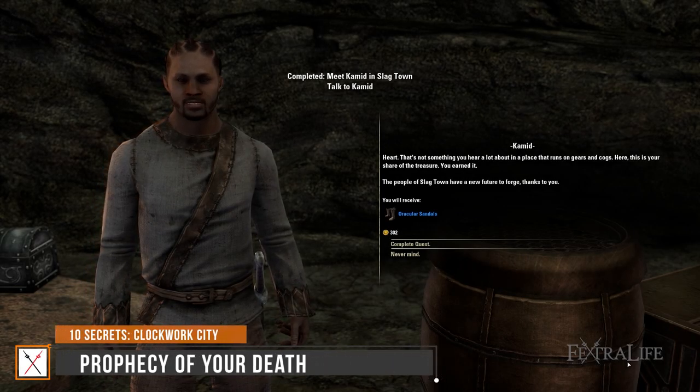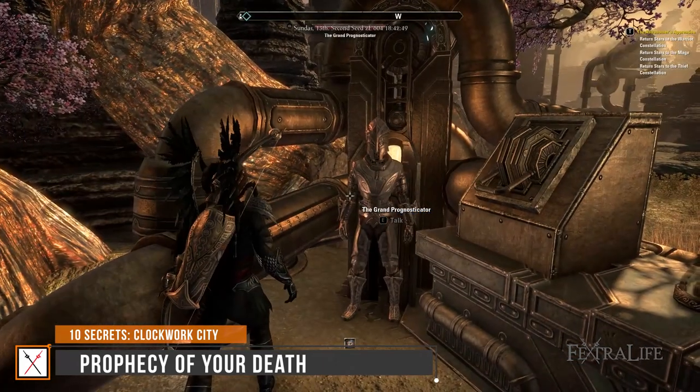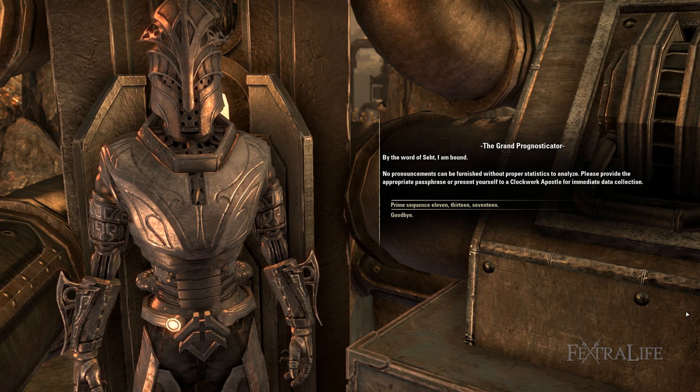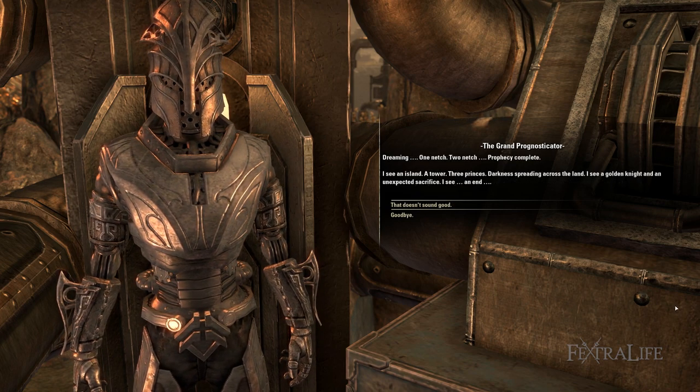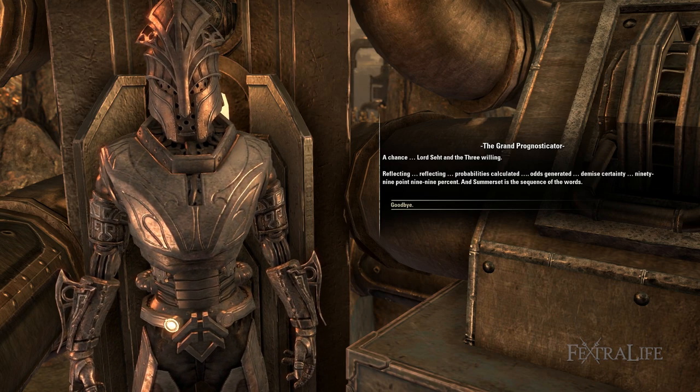Number 1: Prophecy of Your Death. If you've completed all the quests, including the side quest Cogs of Fate, travel to the Grand Prognosticator and provide him with a passphrase learned from your travels and quests. He will deliver clues of what's to come — it sounds pretty gloomy, but hints that you are going to the Summerset Isles. You will earn the Fortune and Fate Achievement Trophy.